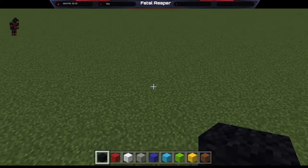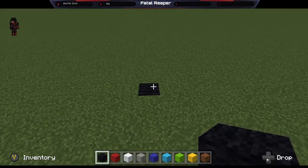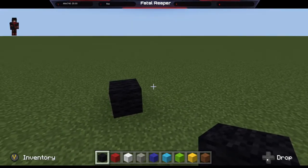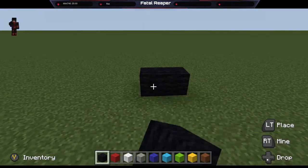A few moments later... Let's do this. In this video, I'm going to be showing you guys exactly how you can make a Pokeball as far as pixel art goes in Minecraft. The simplest way to do this is to look up a picture and put pixel art of whatever you're trying to make. That's the easiest way to do it starting off.